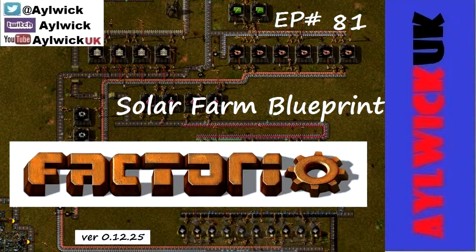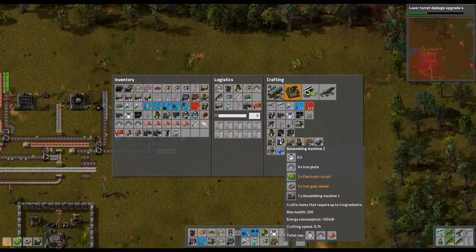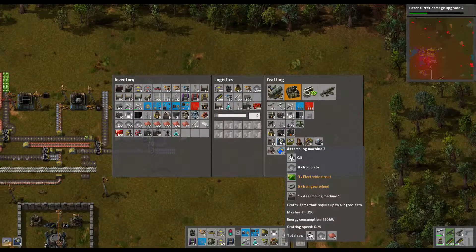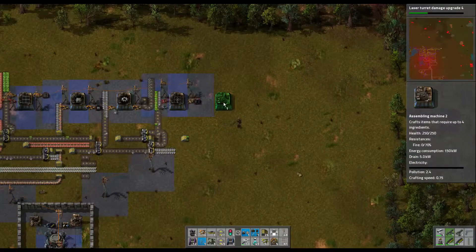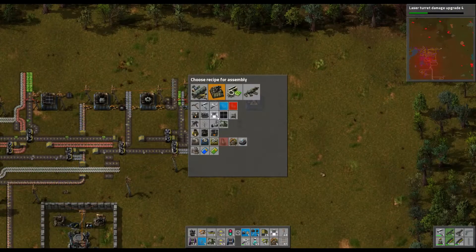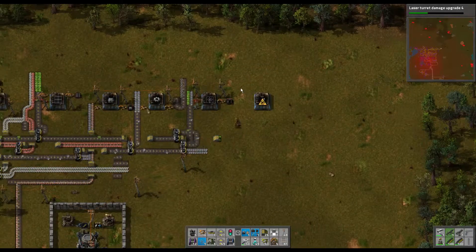Welcome back to Factorio. In order to build my solar farm I also want to build substations or use substations. So let's build another factory and plonk it about here. I'm sure I put it in the wrong place, we'll find out. Substations. And we need steel, advanced circuit and copper plate.